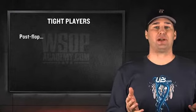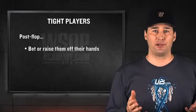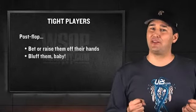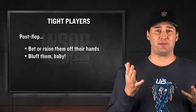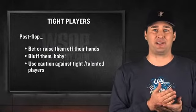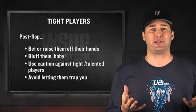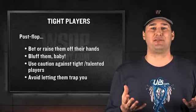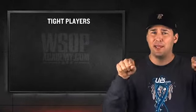After a flop, the best way to profit against tight opponents is to bet or raise them off of their hands — or, to put it another way, bluff them, baby! While this is a very effective play against a tight, timid opponent, you need to be careful when you are facing a tight and talented player, as they often know how to trap aggressive opponents and induce them into bluffing off their chips at bad times. That's me, baby! I'll play tight and I'll make you bluff.